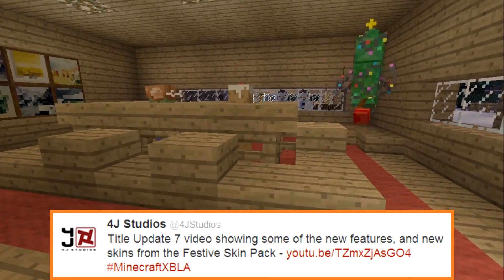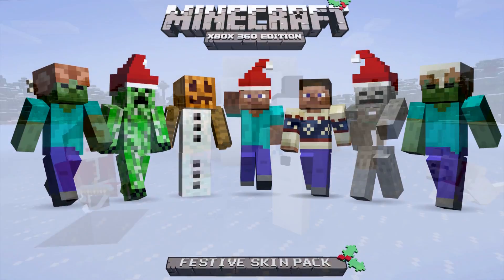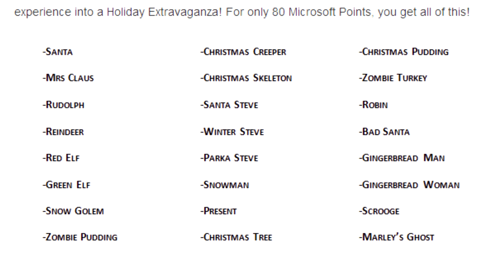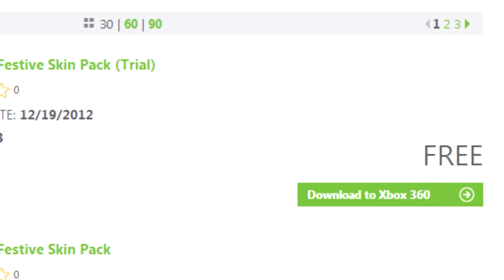You may notice some crazy skins in the Xbox update trailer, and these herald from the newly released festive MCXBLA skin pack. If you want to be a zombie turkey, a Santa, a tree, or any number of similar festive characters, then this is the pack for you. 24 skins for 80 MS points. Want to try before you buy? Download the trial pack and get 7 skins for free. You can't go wrong — links are, as always, below.